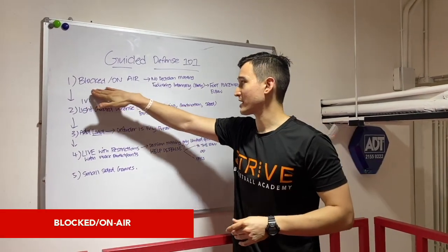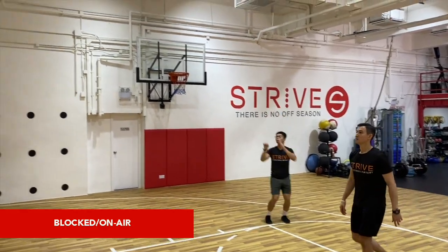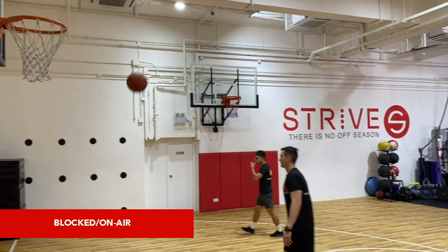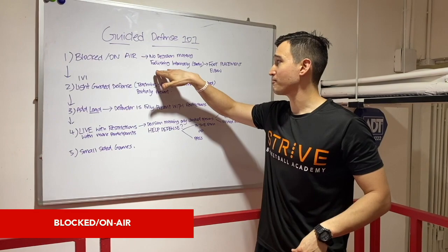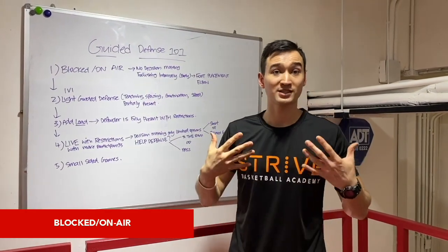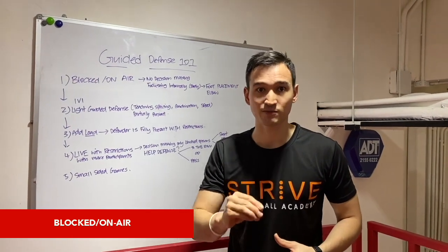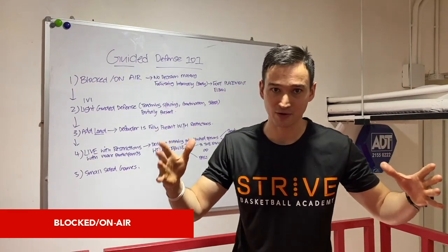The first step is block practice. I'm going to tell the player to spin it out to themselves, catch it either left or right, and then go up into a shot. I might even pass it to them so they get the coordination and build confidence so they don't really need to think about it. With block practice, there's very little decision making and they're focusing primarily on their own body parts or footwork. This is not usually what happens in a game, especially with good players, because good players focus on their surroundings.